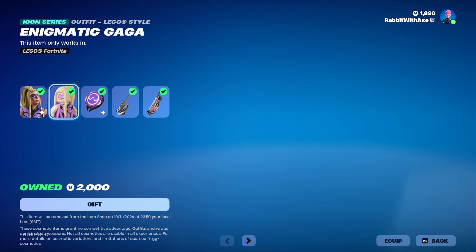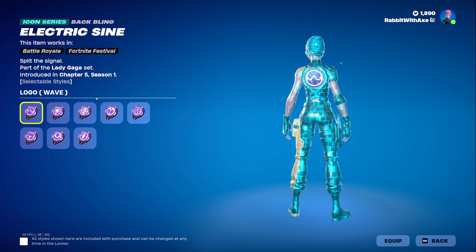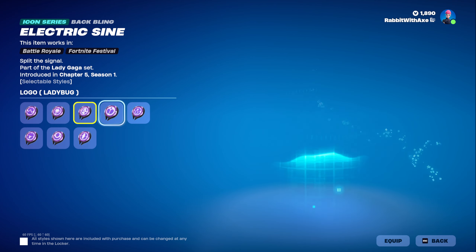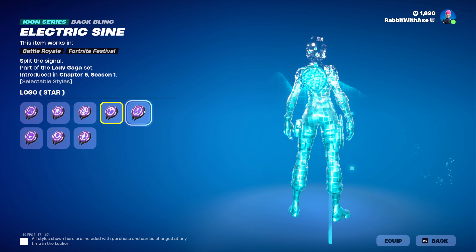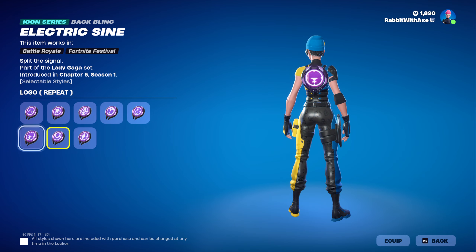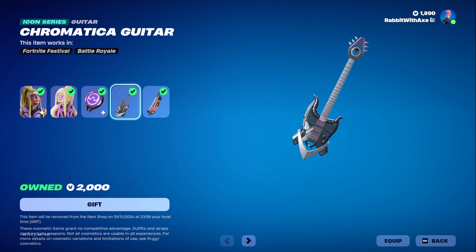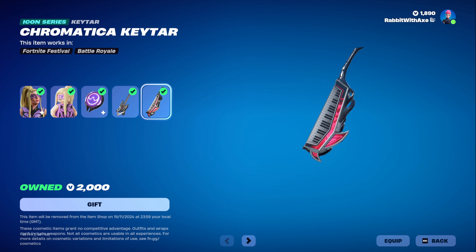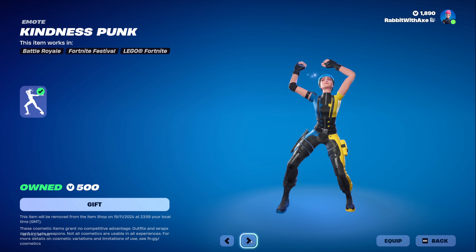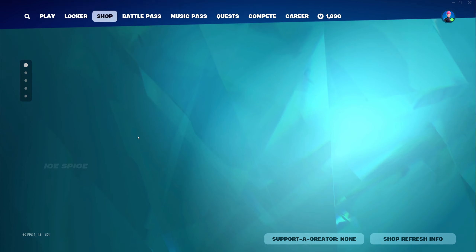If you want that, you have the Lego style. The electric sign back bling — I'm not sure of the name — does have various different styles. Lots of different designs there. Don't know what any of it really means, but still pretty cool. We also get the Chromatica guitar and Chromatica Key guitar. Kindness Punk. Poker Face. And that is all of it.